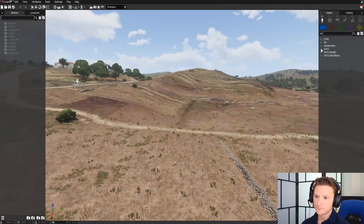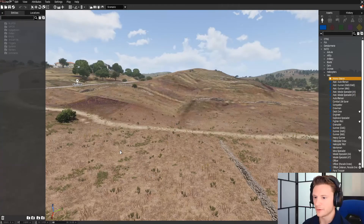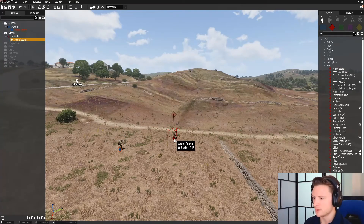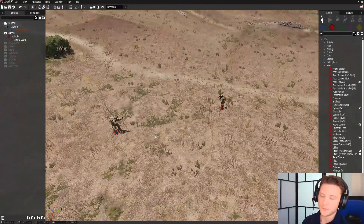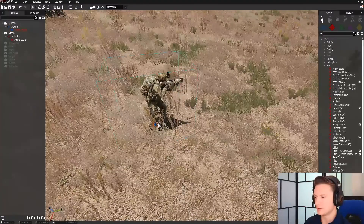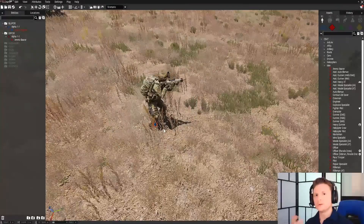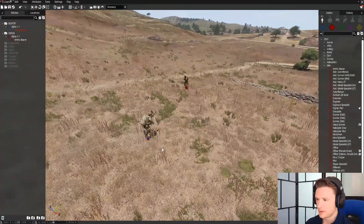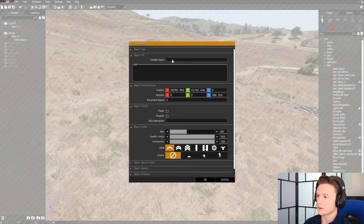One of the first things you're going to want to do is place down your units. We'll go with a basic NATO unit — the ever-famous Ammo Bearer — and then we'll also go to OPFOR, which stands for Oppositional Force, and drop him down as well. Now we have two guys populating this little world of ours, and one of them is going to be the HVT. That red circle around a unit means it's a playable unit and you will load in as that guy. Let's call this one HVT — really, this variable name could be anything you want.